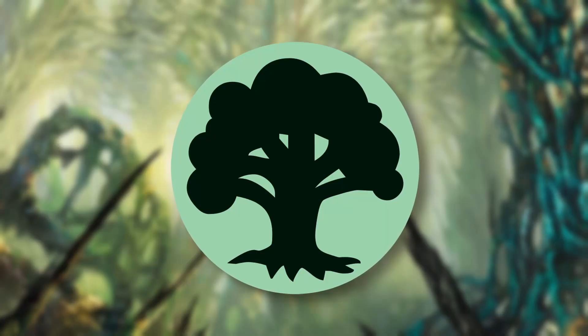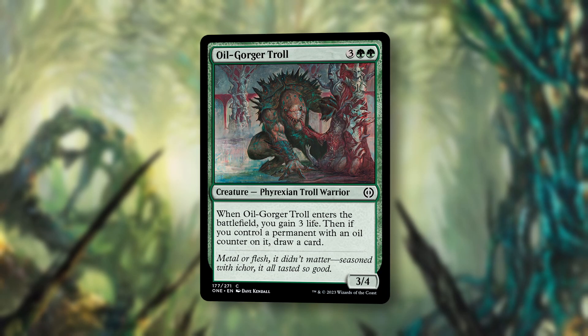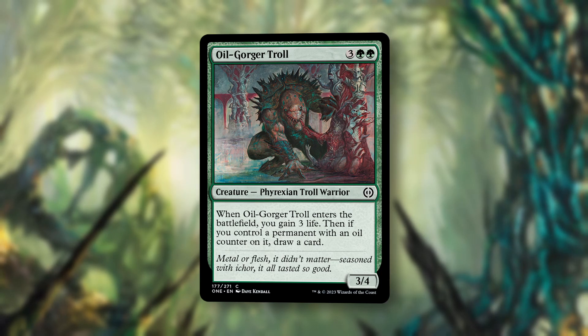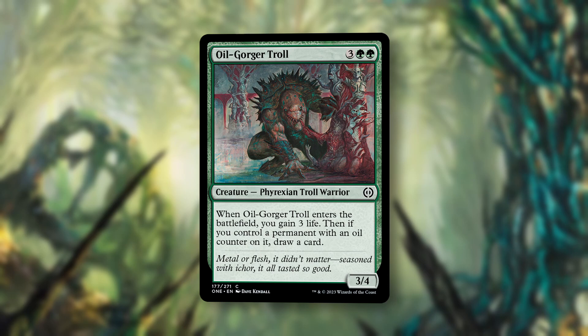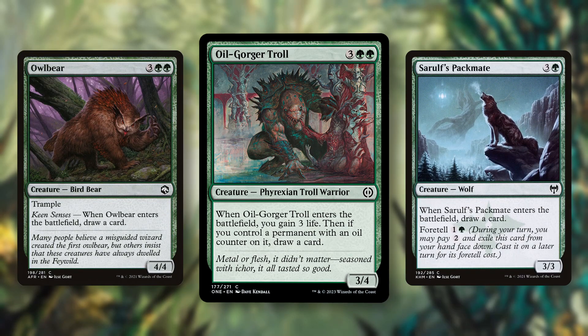And lastly, for the best green commons, in at number three, Oil Gorger Troll. For three green green, we get a 3-4 Phyrexian Troll Warrior. When Oil Gorger Troll enters the battlefield, you gain three life. Then, if you control a permanent with an oil counter on it, draw a card. It's easy to compare this to previous versions of this card we've seen, like Owlbear and Seryl's Packmate, which were the best green commons in their respective formats.